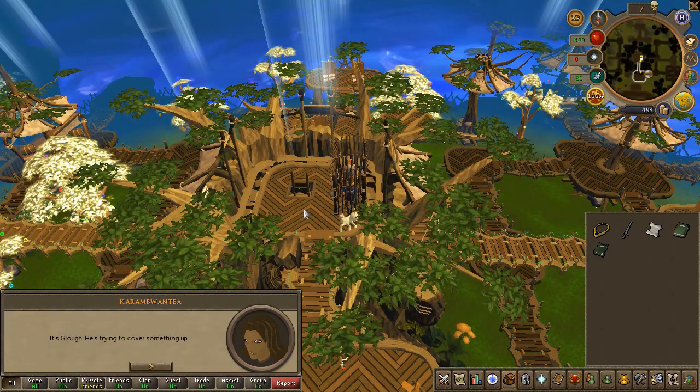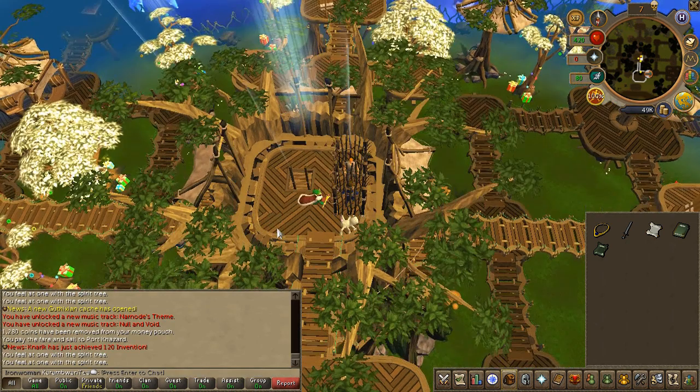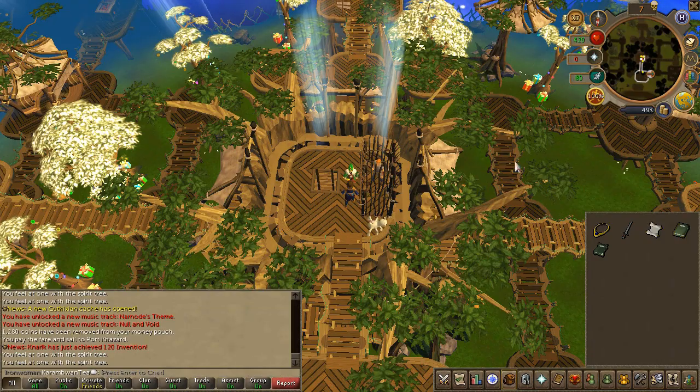Speak to the prisoner again to leave the cell. Once you're out, speak to the gnome pilot just north of the cells.